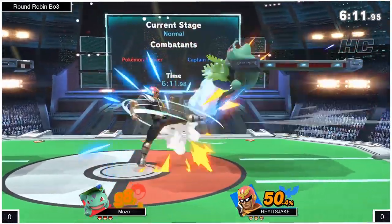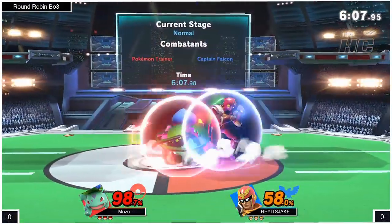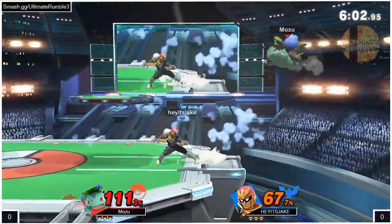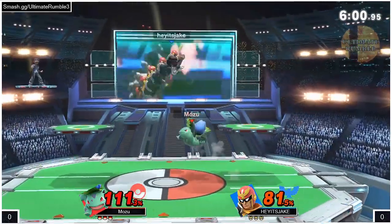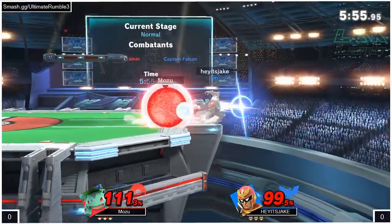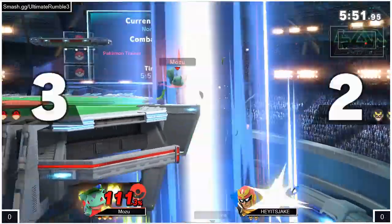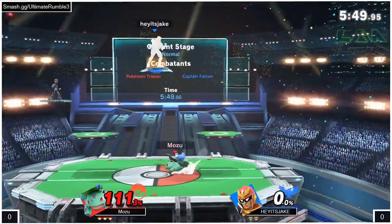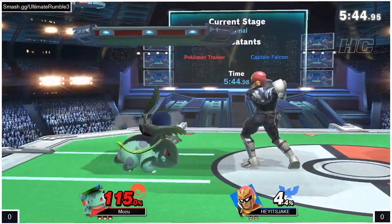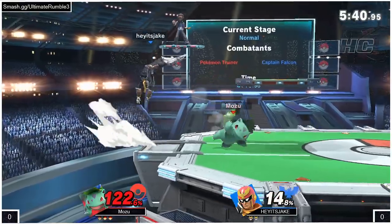Build up some damage and then hopefully he can bait and punish something. Since I've only seen Spencer's Ivysaur, I know there's so much more than just the side B. The side B is really just to get you to move, to respect the space. But the up B — the whip — if you perfectly get that angle, that can be such a major move. Plus he's got that amazing spike. Right there. Mozu with a remarkable punish on Jake. As soon as he made that switch, that stock really turned around for him. Ivysaur is definitely for building damage and getting the kills.